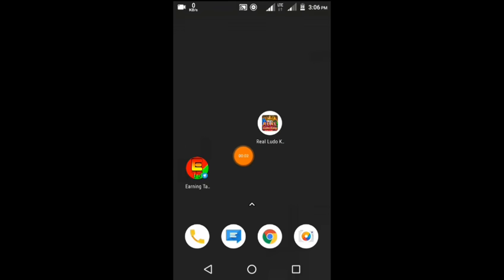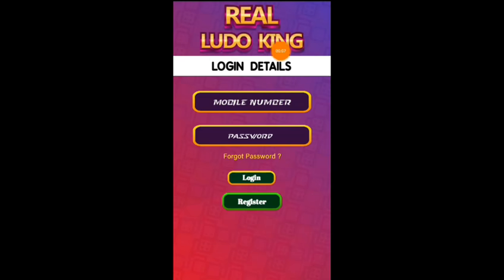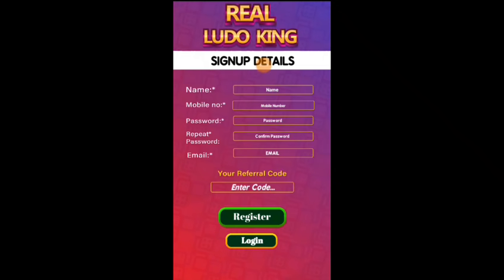We will be able to download this application. We will send you to the main interface, so click here. Enter your name, mobile number, password, confirm password, and mail ID — it is in the description. Then click here.